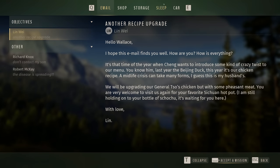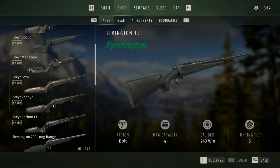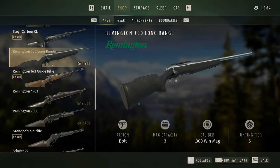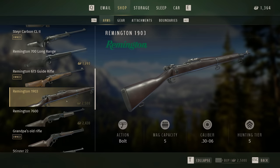Now let's take a look at all the brand new rifles added, because I think they're all going to be big hits with everybody. They did show the Remington 783 in the trailer but we've already had that — nothing new. They did add six new weapons in total, including the Remington 700 Long Range chambered in 300 Win Mag, the Remington 673 Guide Rifle in 350 Remington Magnum which you just saw in action, and the Remington 1903 chambered in 30-06. I can already tell this is going to be one of the most used rifles, as a lot of people love 30-06 and classic-looking rifles.